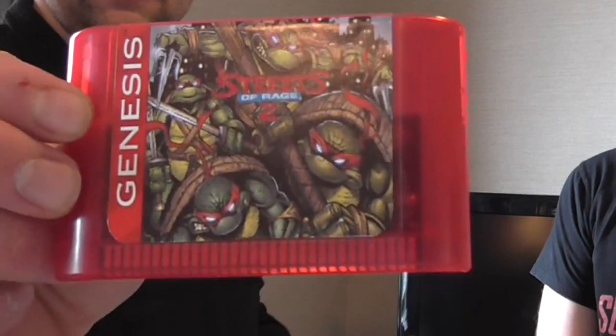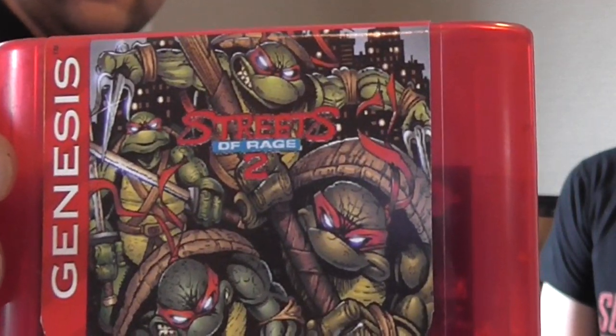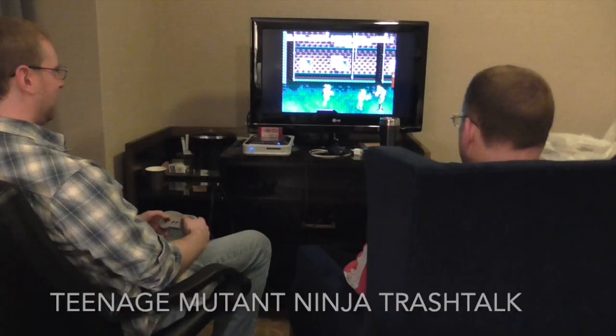Got this nice eight-switcher - I had the exact same one, now I have two of them, they're really nice. And a Streets of Rage 2 hack with the Ninja Turtles - it's got this translucent cartridge. I think it's just a character hack of Streets of Rage 2 where they put in the turtle sprites. We're gonna play it tonight!